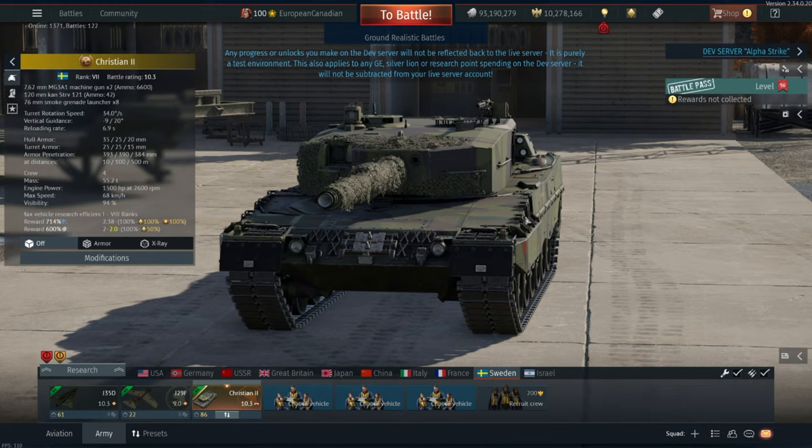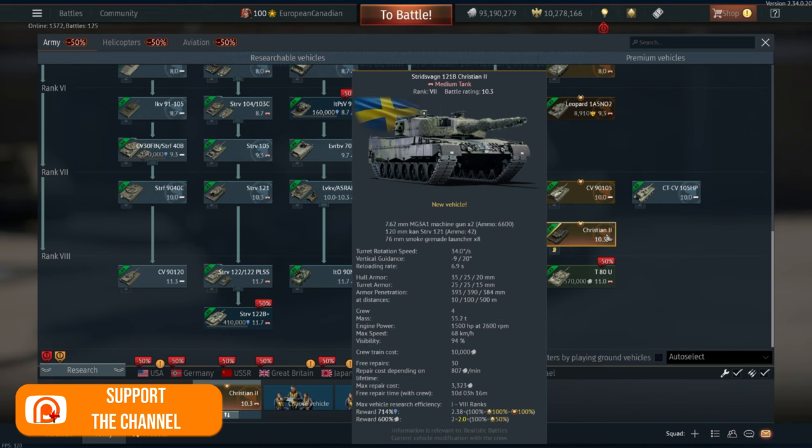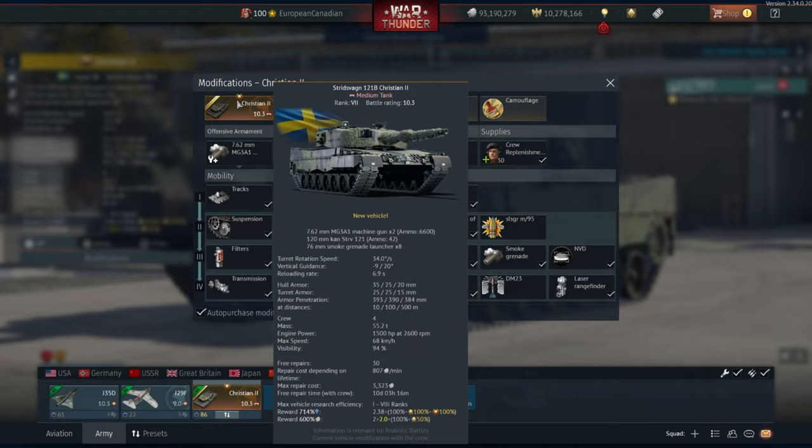There's no real difference between it and the others, apart from it having less smoke grenades. So you now have your third Leopard 2A4 in the Swedish tech tree — the SDRV-121, the actual Leopard 2A4 from Finland, and now the Christian 2. Maybe in the future, when they decide to have a bit of fun with FCSs and other things for tanks, there'll be differences between this and the standard 2A4s, but at the moment that's not the case. It even gets the same round, the DM-23, so they didn't upgrade that at all, probably to keep it at 10.3, since you don't really want to up-BR this thing based on a round.